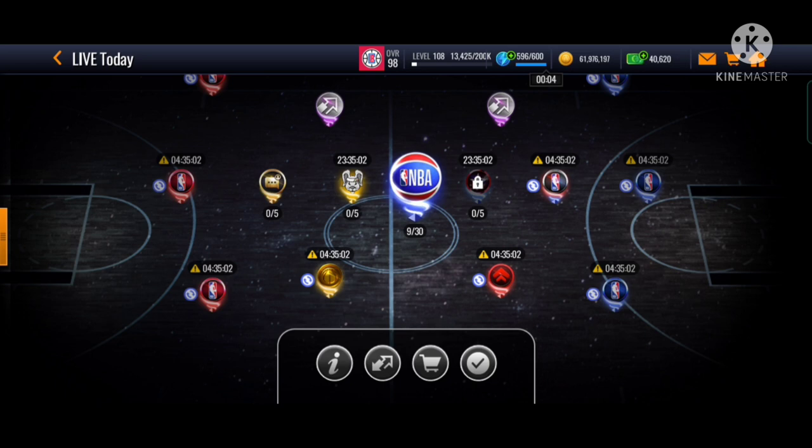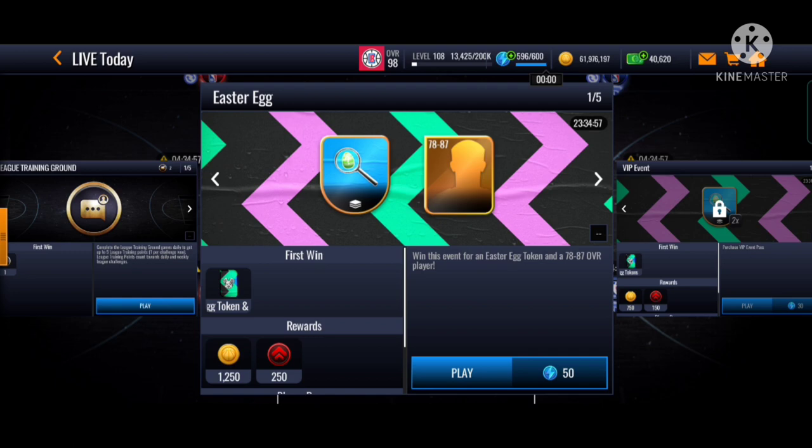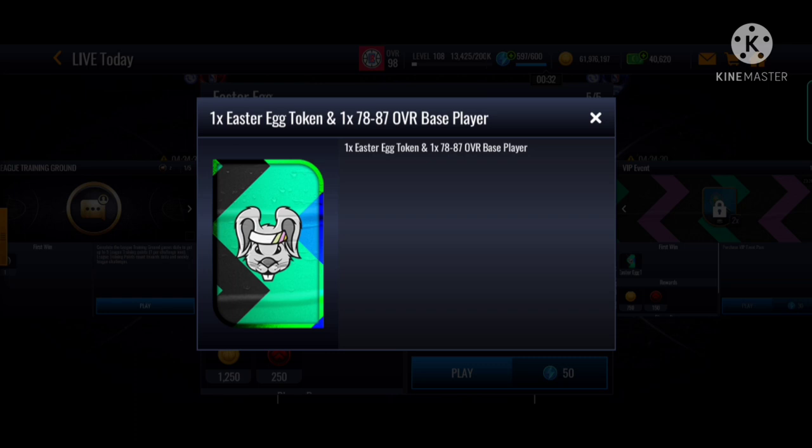You press on this beside it and you see like a bunny logo. Play these five events. They actually fixed the timing — it still has like 26 more minutes. For the Easter Egg event, make sure you guys play five of these. You can get a 78 to 87 base player, and you can even sell the player on the auction house. You can also get an Easter Egg token — very good.